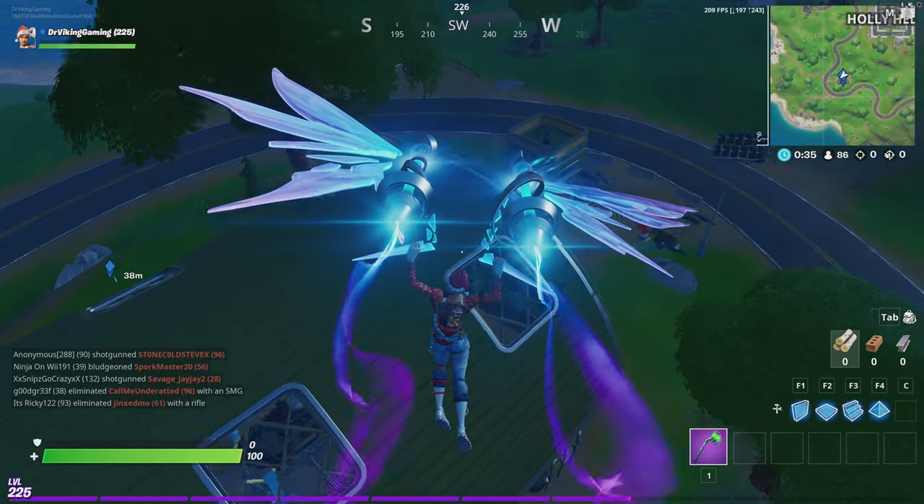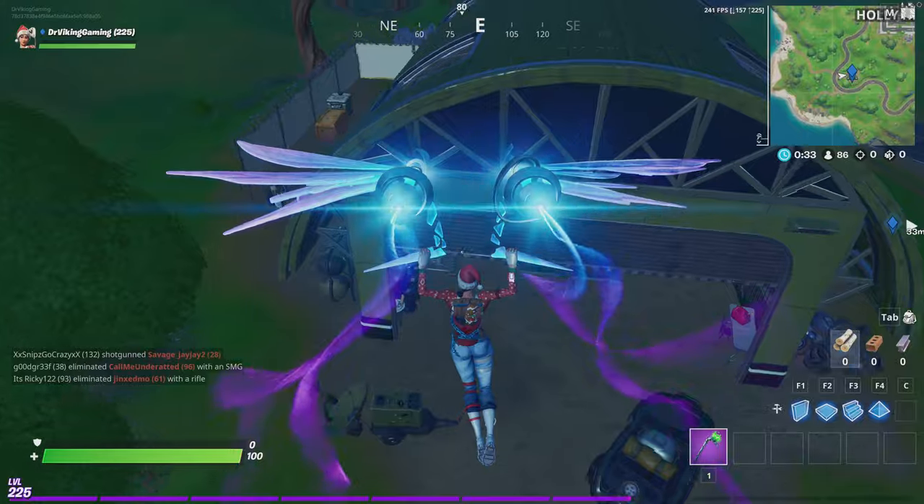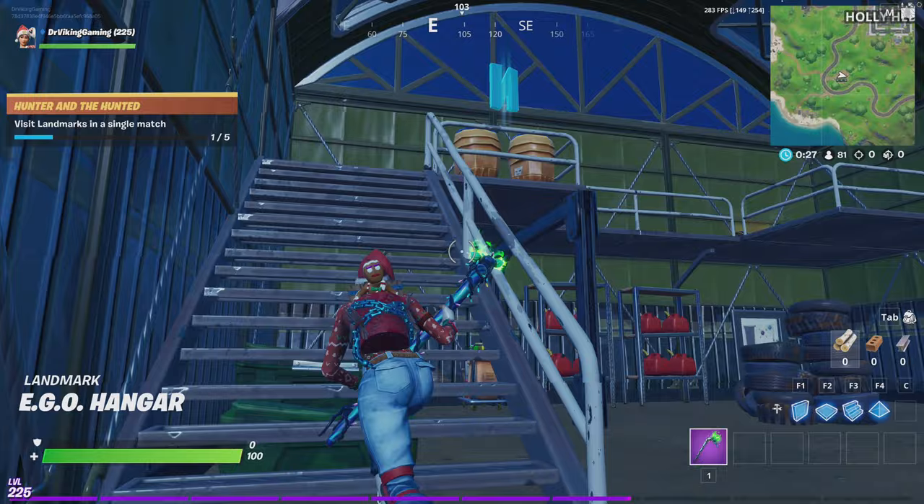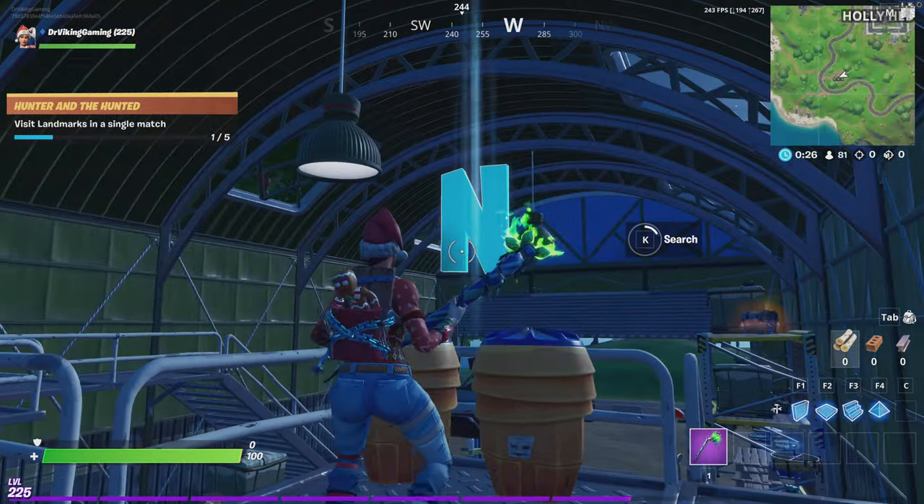Probably could go straight through the roof there. When you land at the hangar, make your way up here to the top and here is your letter N.